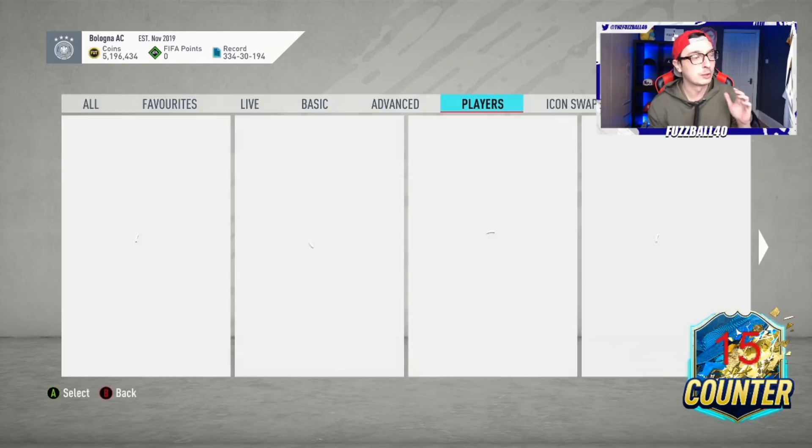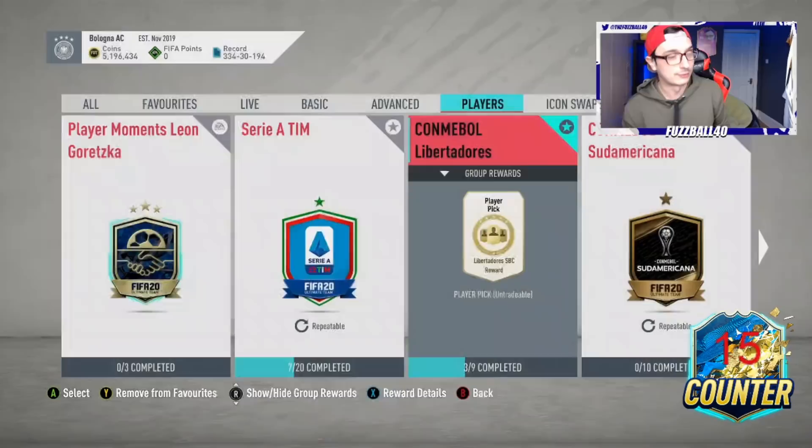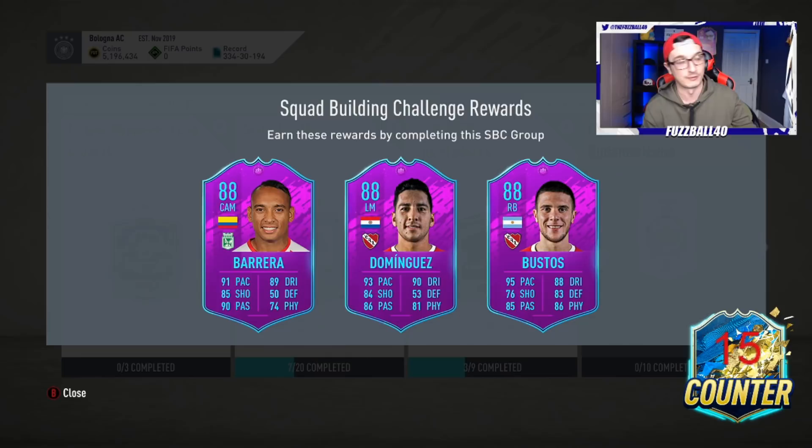It's also important to note that when you do this SBC, if we look at the reward details, you also get an 88-rated Lopez from doing it. If you spend 87k on this SBC, the Lopez alone is about 35k in current value. In my opinion, the minimum value you put on an 88-rated card is about 40k because that's when you need it. You also get an infinitely usable Perez card - both are very good cards with a strong link to each other and they link into Bustos for the Libertadores, which is even cheaper.